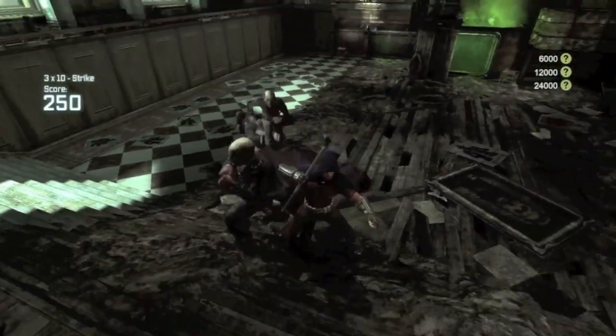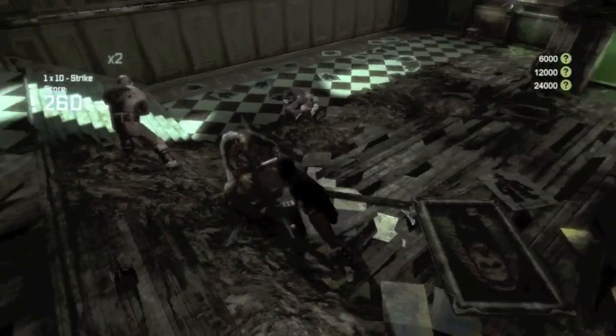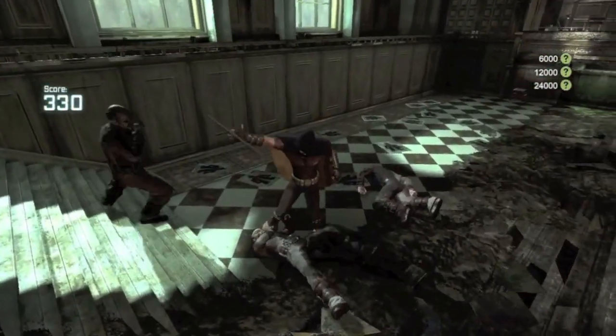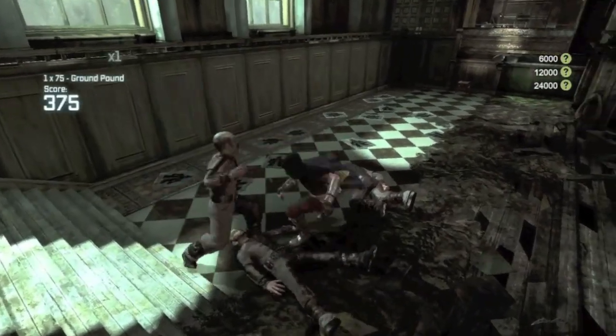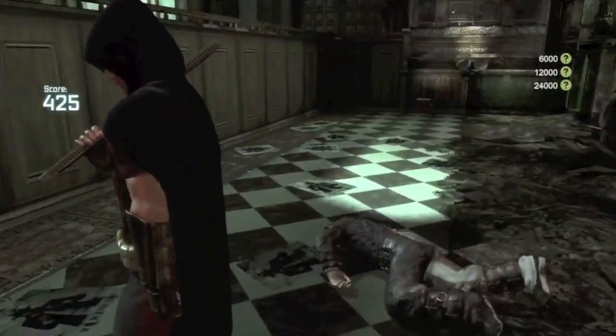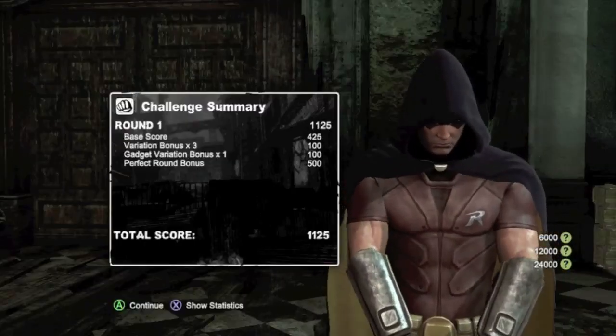One of the maps is on a train, which is kind of cool. He has some pretty neat moves and moves a little bit quicker than Batman. He's got this ridiculous bow staff — I feel like I'm freaking Donatello. I like his costume, I'm not sure how I feel about his hood. But I like just messing around with different characters from Catwoman to Batman and Robin. It's really cool in the challenge modes.